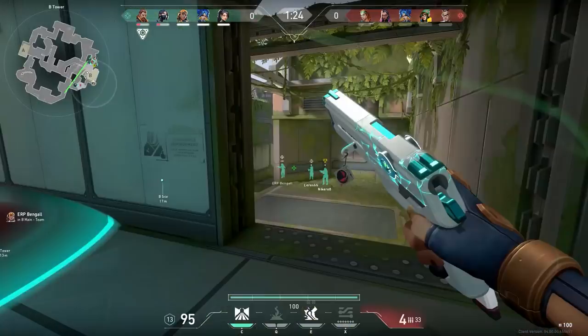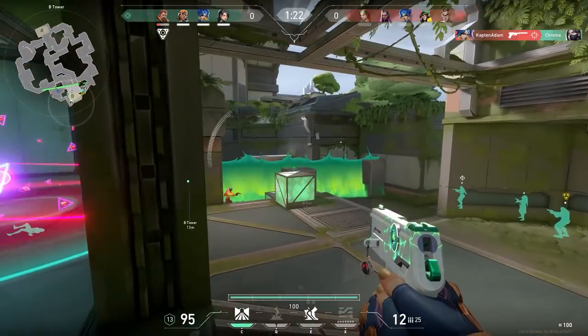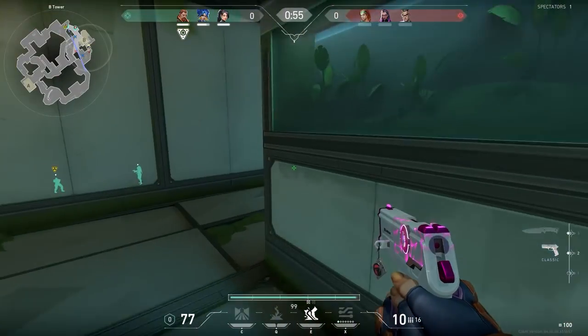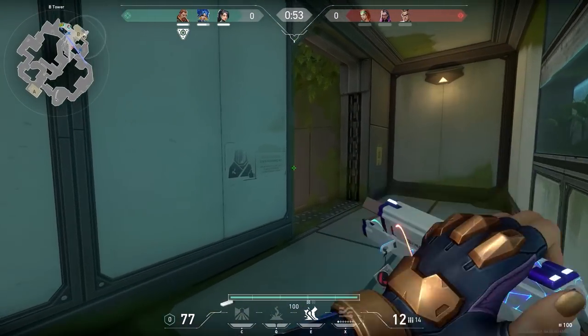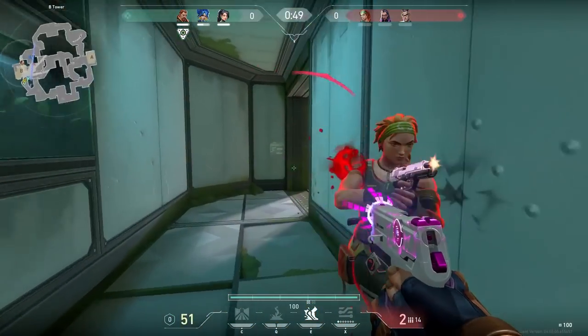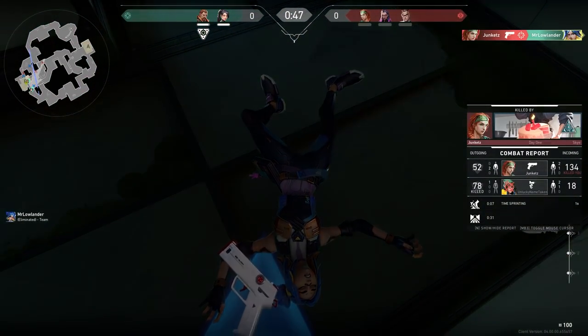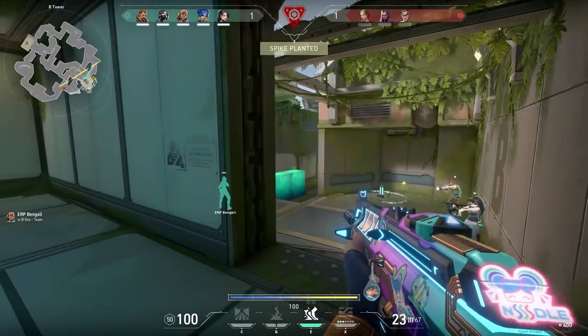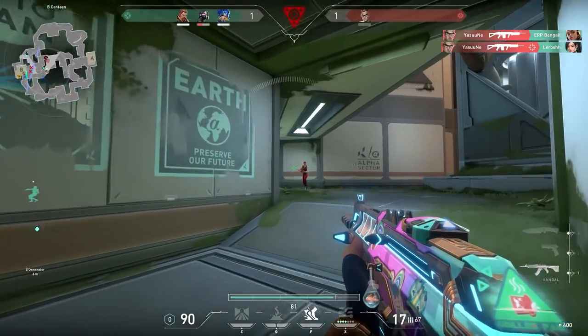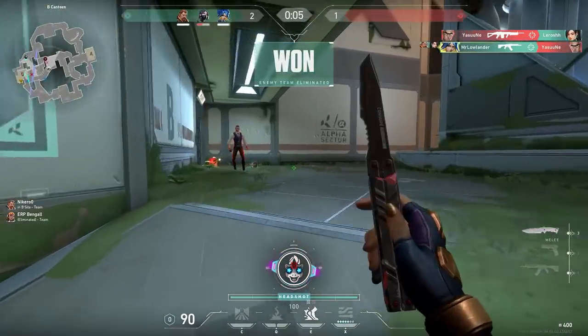Hello everyone. In the first round we rushed B. I got him — that's a perfect example of why you should never use the right-click with the Classic; it's not very good. And in the first gun round we rushed B again.